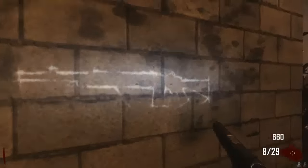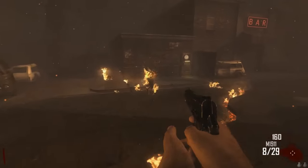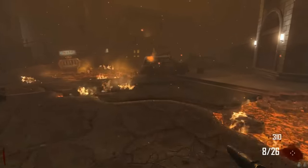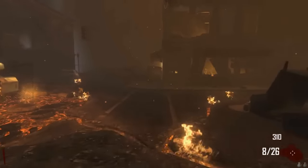People have been making it to like round 60, round 40, round 20. They're making it pretty far, and they're getting to Pack-a-Punch, they're getting to all these Easter eggs, and they found the Wonder Weapon.